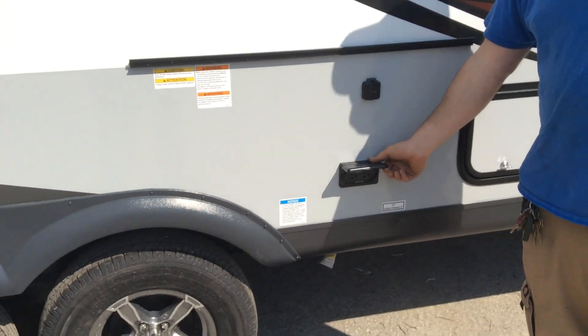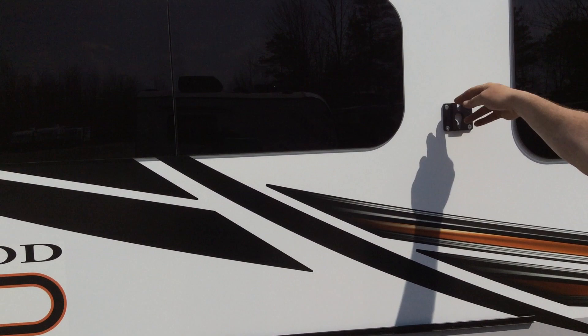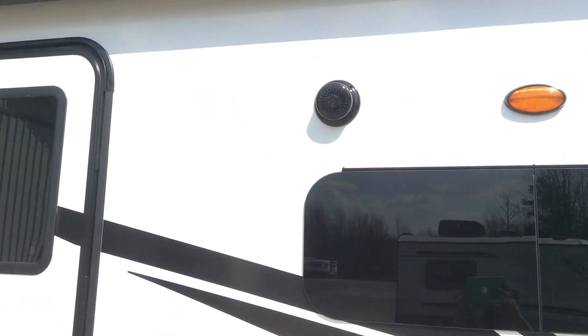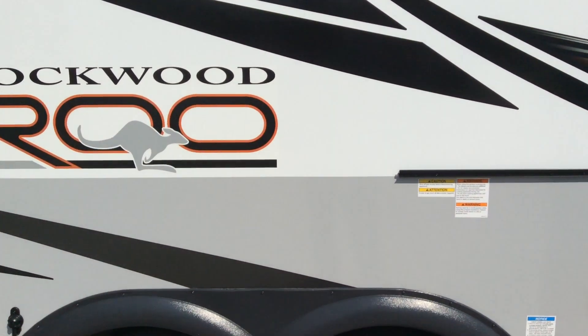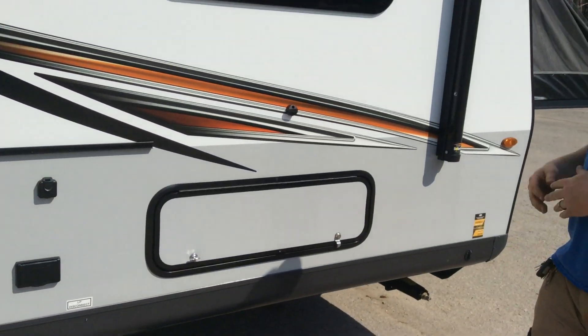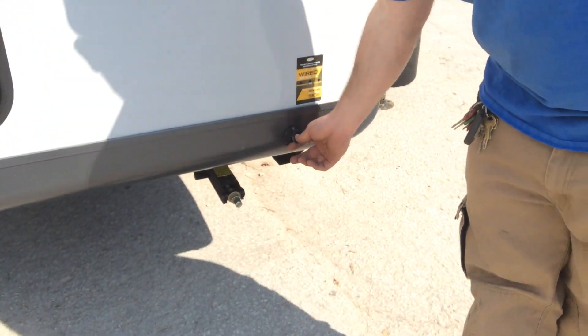You have two 110 plugs here, and a mount if you want to mount the TV to the outside. There are two outside speakers. The yellow light is your outside porch light, and you also have an LED strip light underneath the awning. Solar connection on the side is here if you want to add additional panels.